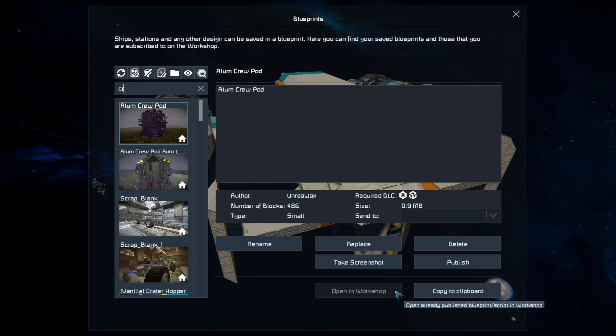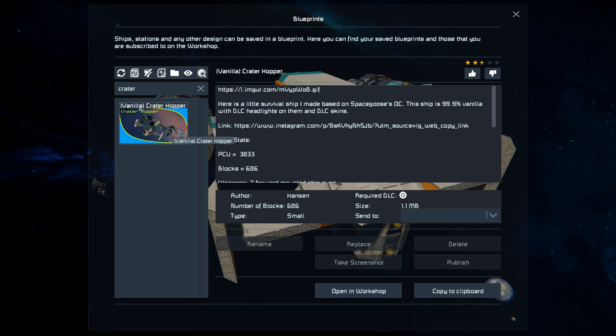Pressing F10 and finding the Crater Hopper in the spawn menu - wow, that loaded fast. It's 686 small blocks using the Wasteland DLC pack, with the main purpose of the DLC pack being the headlights and the skins.